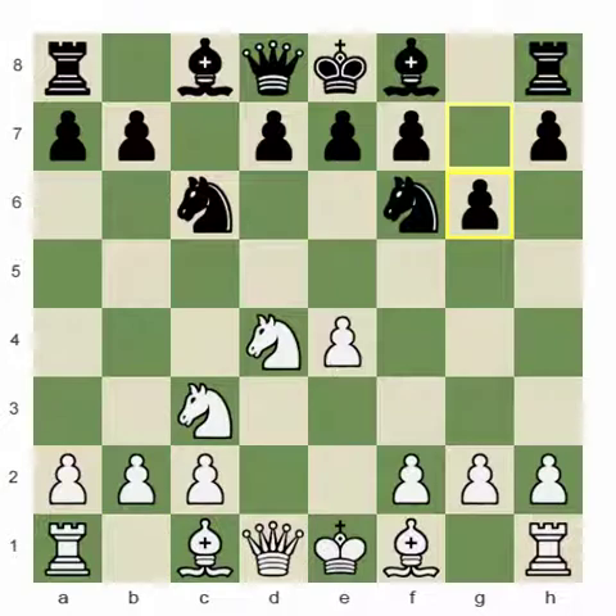The only Sicilian you can't really get that setup against is the Sveshnikov. In this case my opponent has not chosen the Sveshnikov — he's played g6, which is a sort of awkward move order of the Accelerated Dragon or mainline Dragon. I can play Bishop e3, Bishop e2, prepare to castle short for a classical Sicilian, or castle long and try a Yugoslav Attack against the Dragon.